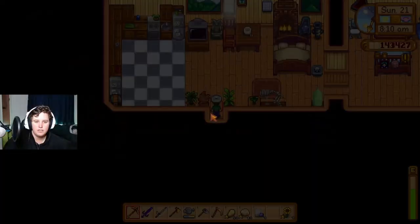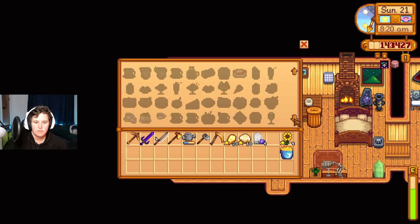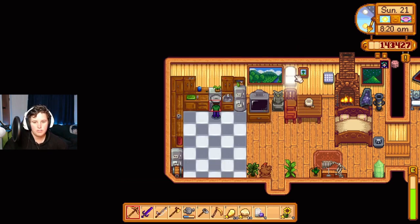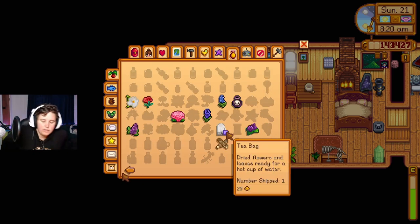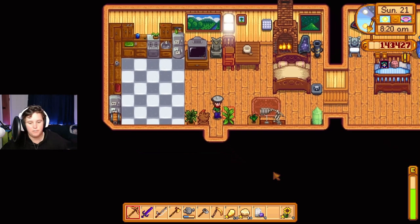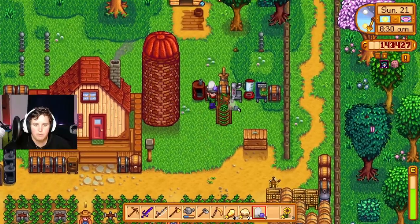I feel like we can probably do something with the teas, like maybe a cooking recipe with the tea. I don't know how to make hot water but it says 'ready for hot water,' so that makes me feel like we could put it in hot water. Tea bags — I don't actually know how to make half this stuff. I think this is a tea sapling here, so maybe we just sell them. I'll keep a couple.